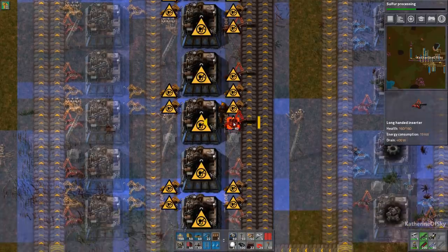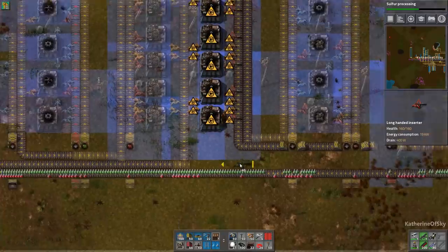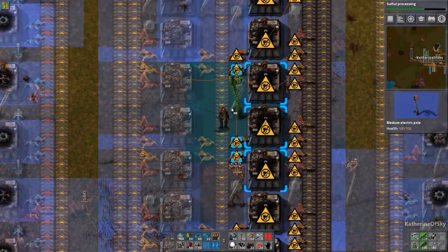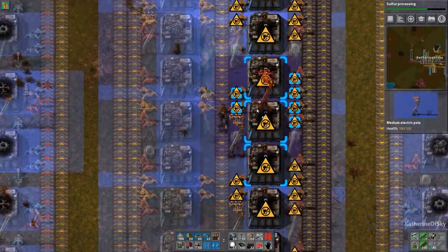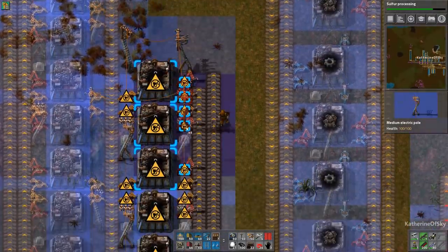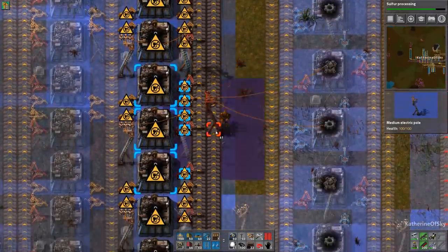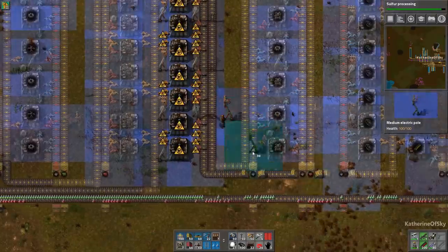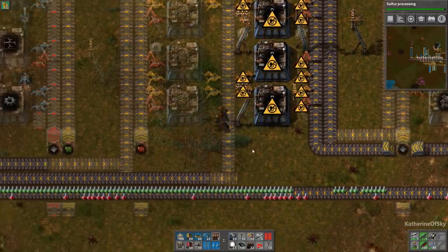Oil is widely regarded as the most tricky part of the game, but it's basically assembly lines just in a different way. So it shouldn't actually be that bad. I am going to walk you through the entire process of setting up a very nice efficient oil area.